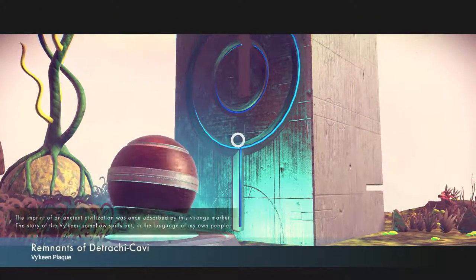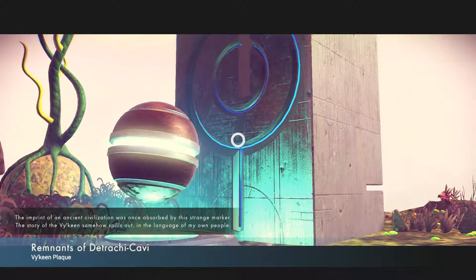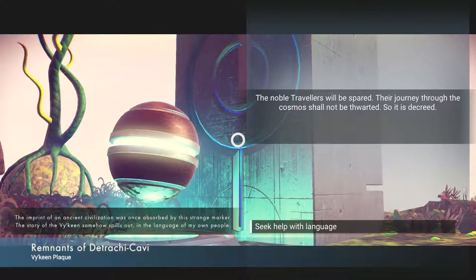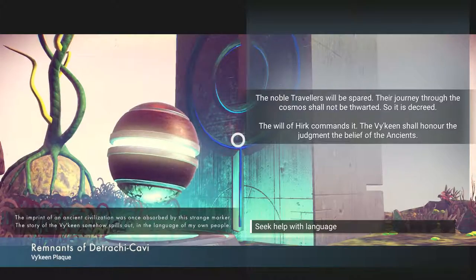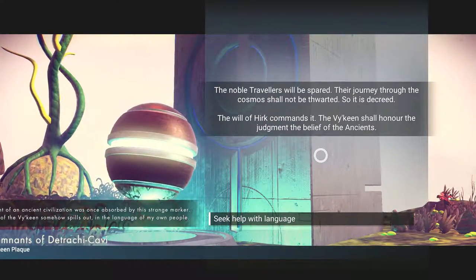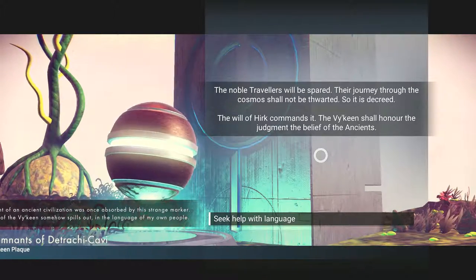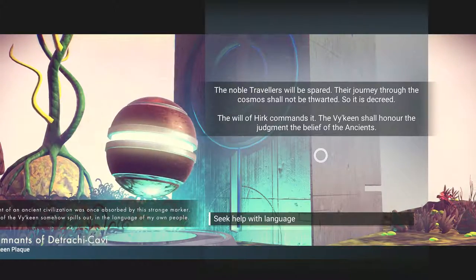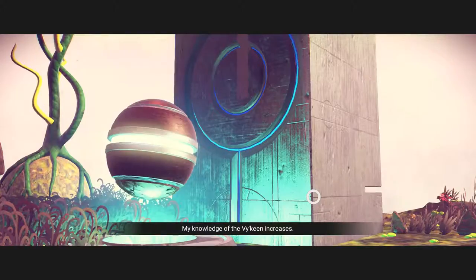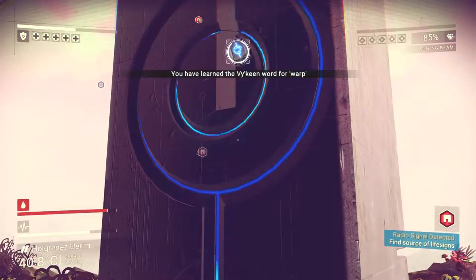This is kind of an unorthodox way to go up this. We can climb using the jetpack like this - I thought we were just using our jetpack but we're climbing and using it at the same time. So we can actually get up this thing. Here it is - destination reached! It's a Viking plaque. The imprint of an ancient civilization was once observed by this strange marker. The noble travelers will be spared, their journey through the cosmos shall not be thwarted - so it is decreed. The widow of hurt commands it - the Viking shall honour the judgment and belief of the ancients. My knowledge of the Viking increases - we've learned the Viking word for warp!